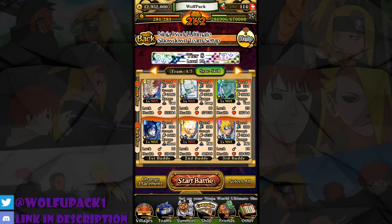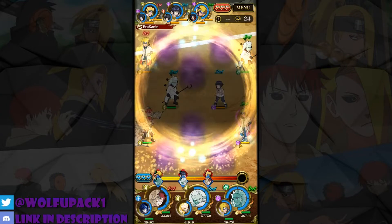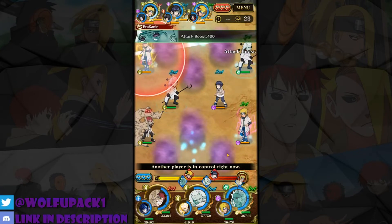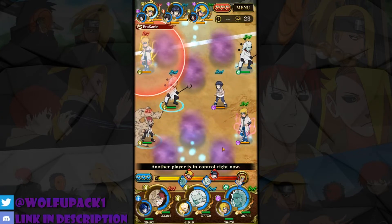Let's see how it goes — I'll probably play three matches. Okay, we're in the match. For JP, there's not really anything new: a new ninja road and a new banner with Kushina. I'm not really interested, to be honest, and since she's a normal banner unit she's probably just meh.